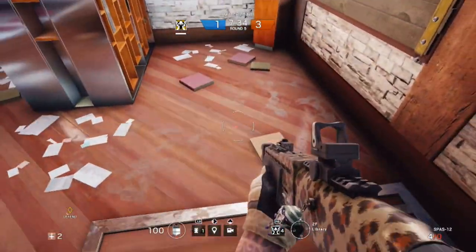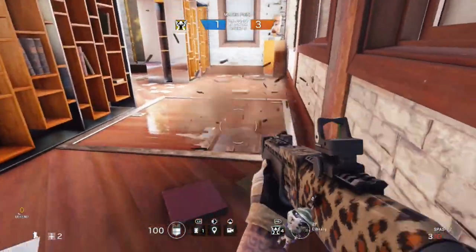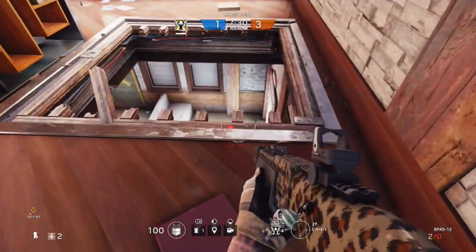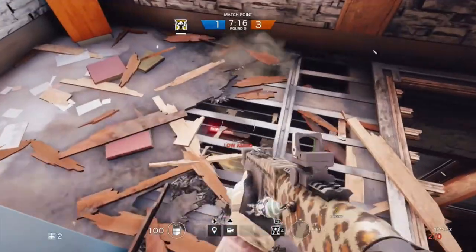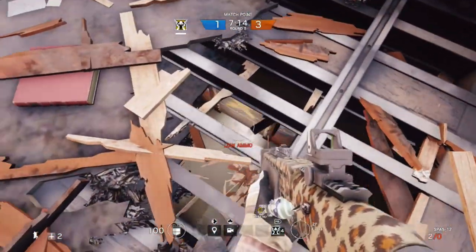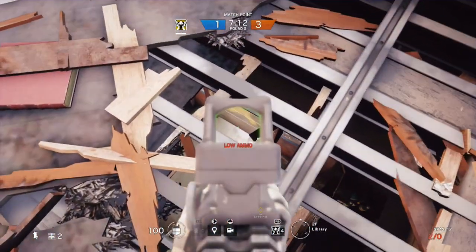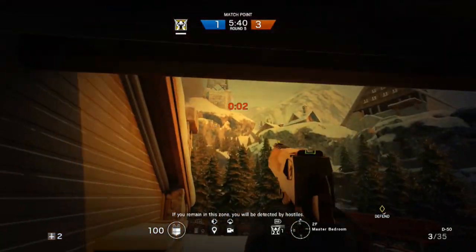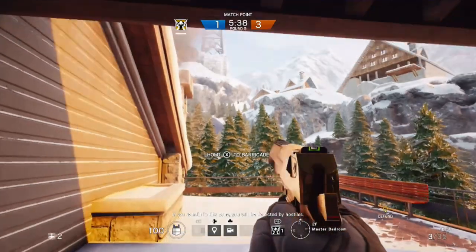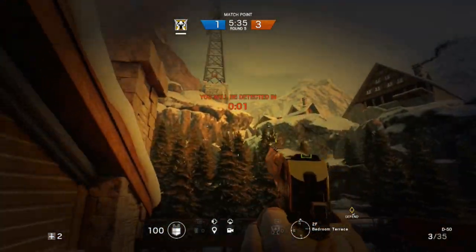In the same vein as a defender, by taking out this roof hatch you can actually get a really good line of sight onto the doorway coming into the games room. This can be handy if you're protecting the bar or on bomb, as people very often like to plant the bomb just inside of this door. If you are playing bomb, it's better to reinforce the hatch and instead take out part of the roof.